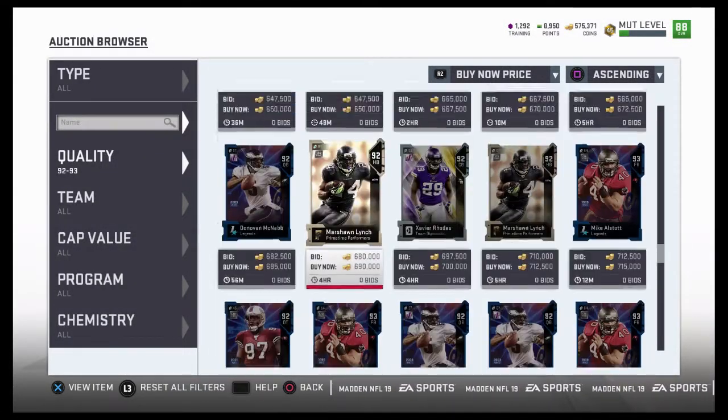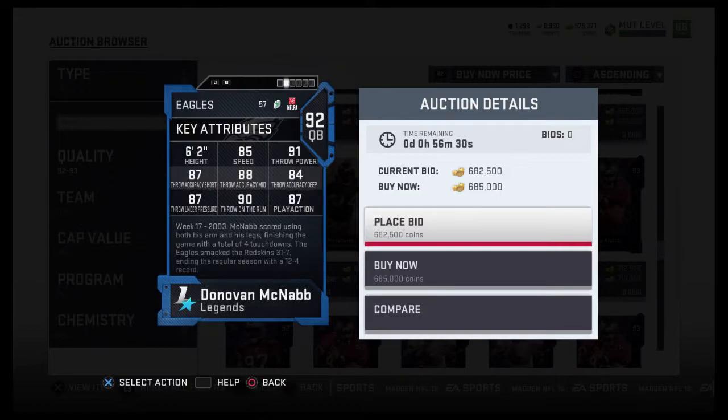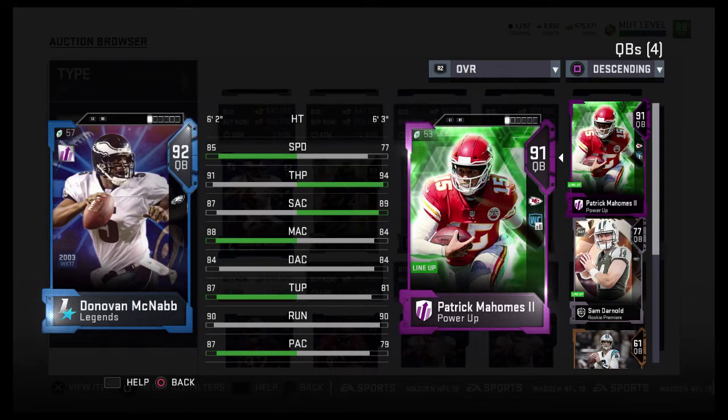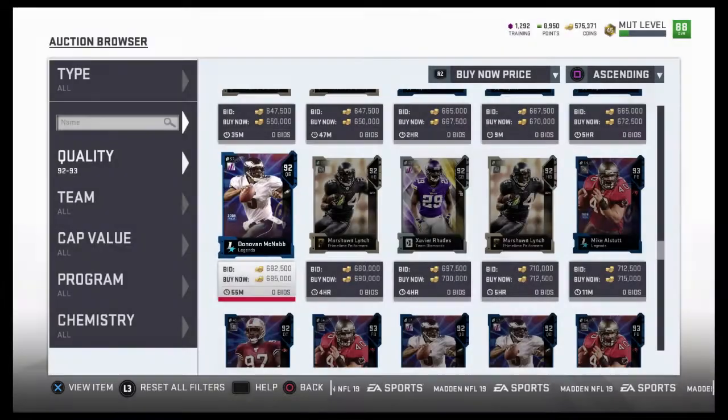And we're also going to have, last but not least, Donovan McNabb — trying to find his cheapest one — going for just under 700k. He has 85 speed, 91 throw power, 87 throw short, 88 throw mid, 84 throw deep, 87 under pressure with 90 throw on the run with 87 play action. Comparing him to Pat Mahomes all powered up, he's honestly just as good, except the difference is play action and a little bit of throw under pressure. Speed thing, it really doesn't matter — it's just if you're mobile or not. But honestly, I'd go with Pat.